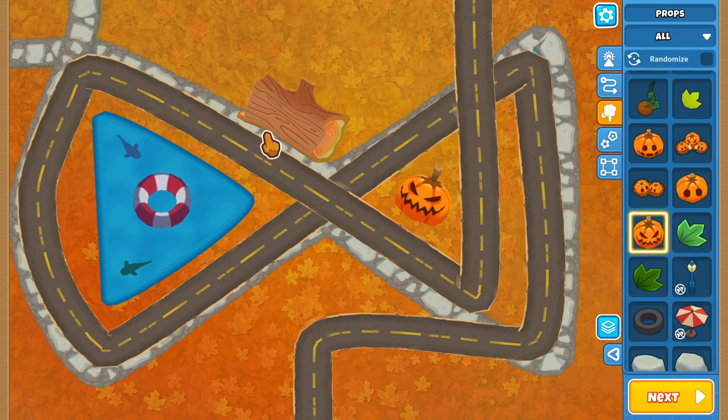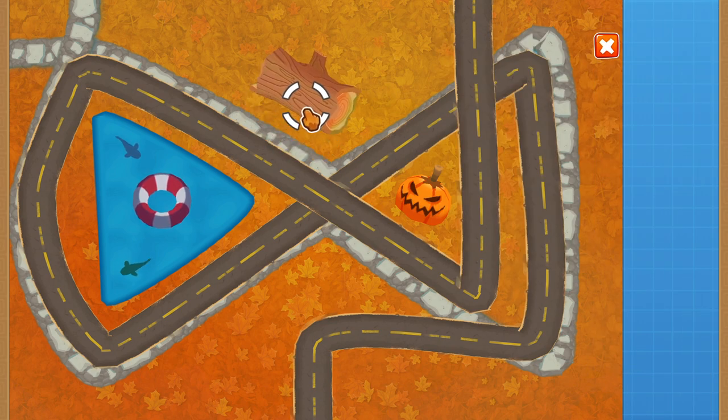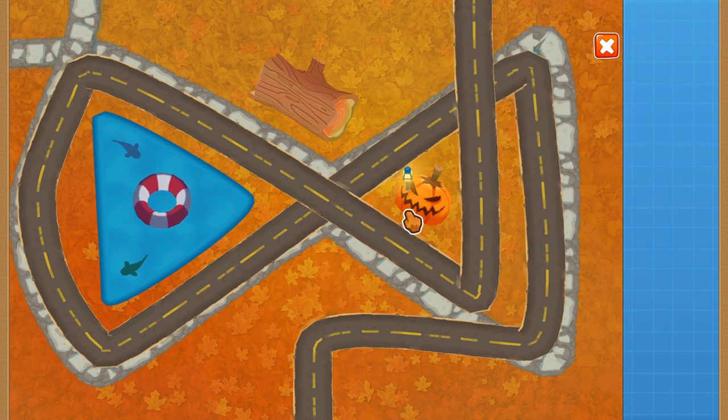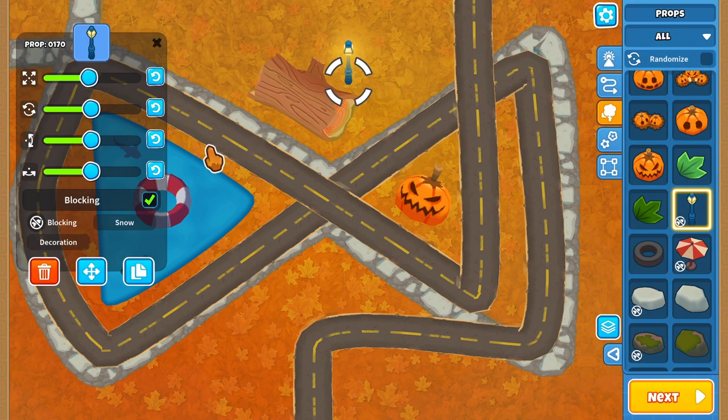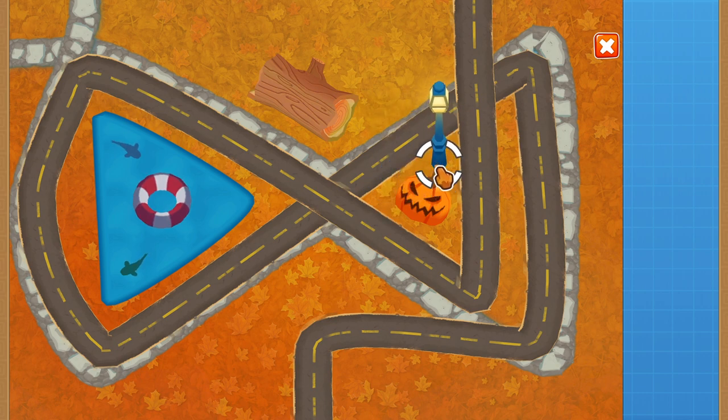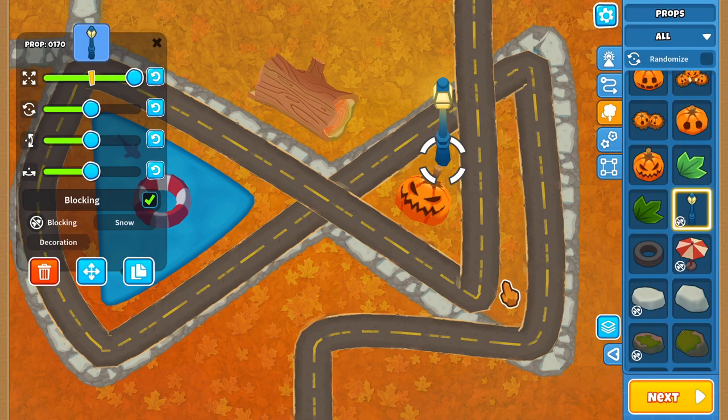We've placed a few of each type of item just to give an example. A light — lights can be interesting. Notice it shines a little bit of light down on everything because Bloons is actually rendered in the Unity 3D engine. So even though it appears to be a 2D game, it is really a 3D game — you just don't get a changing viewpoint. And this will block things from going through.